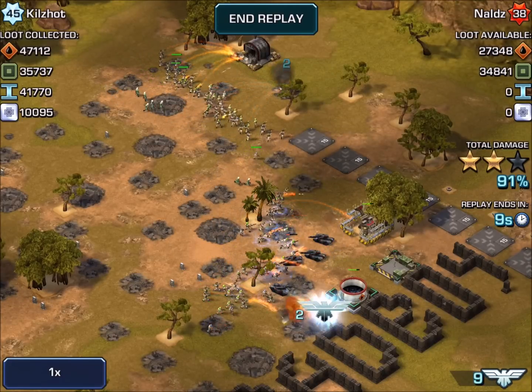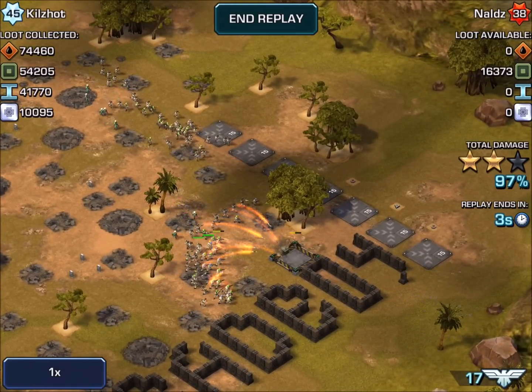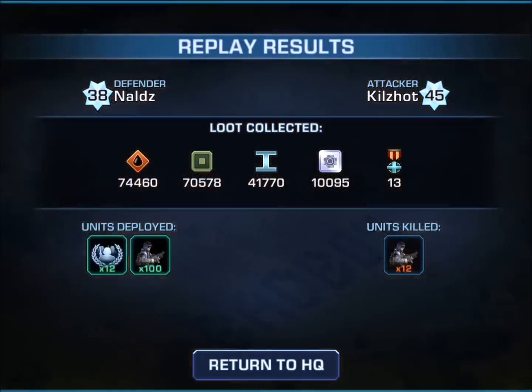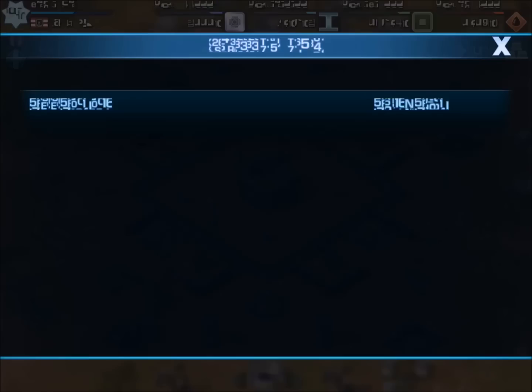Stealth tanks don't do any good unless you've got some defensive structures. I know he's working on the artillery here, but even with steel, I don't think it's a real serious base because of the lack of use of the walls. Even if it were, it's a pretty bad placement of the stealth tanks. What you want the tanks to do is lock people up so something fires and knocks them down. Stealth tanks usually aren't going to win a war by themselves.